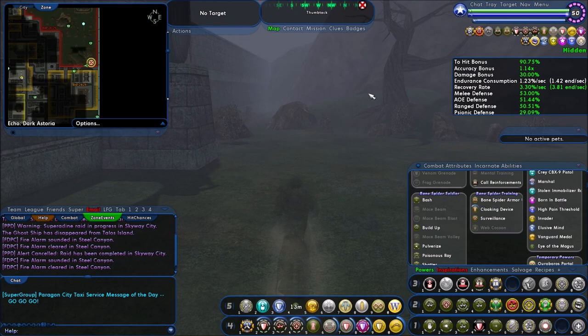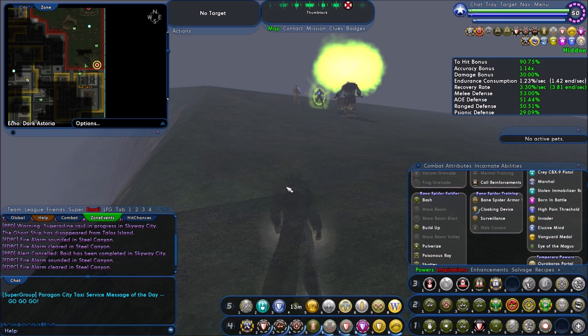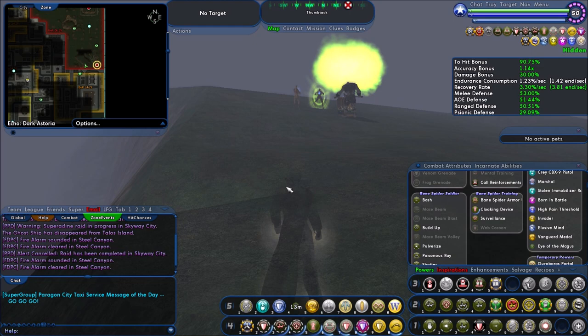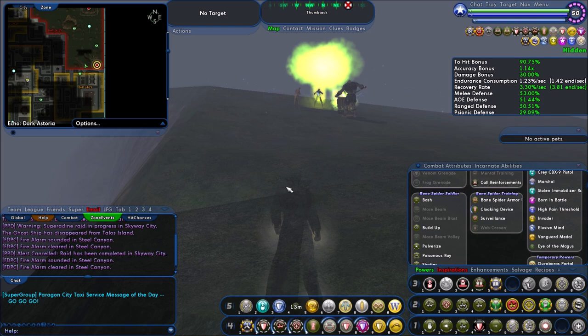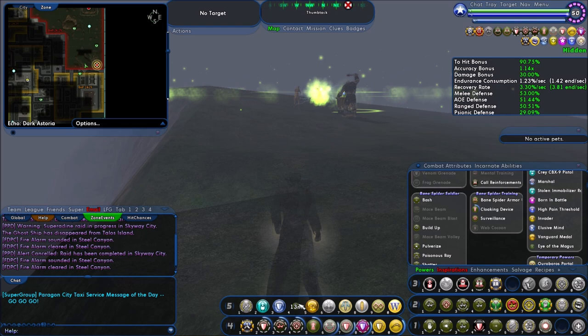God mode keeps you at high resistances or high regen, lasts a specific amount of time, and then crashes — usually the crash is pretty nasty. A lot of people have built in so much recharge they can almost keep god mode up permanently, activating it, running around, beating the bad guys with uber defenses, and then reactivating it shortly after it crashes. Eye of the Magus can fill that gap for the one minute while god mode is recharging, giving you back-to-back god mode. If a fight lasts longer than that, something really bad is going on — you're trying content much harder than you should be.